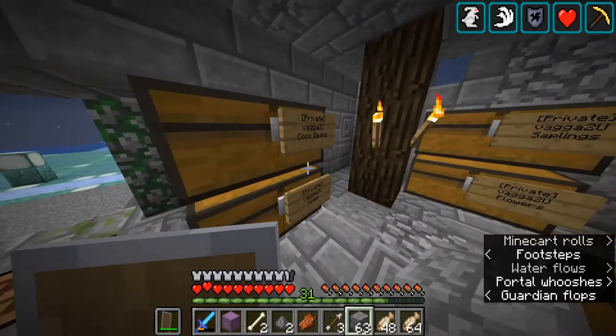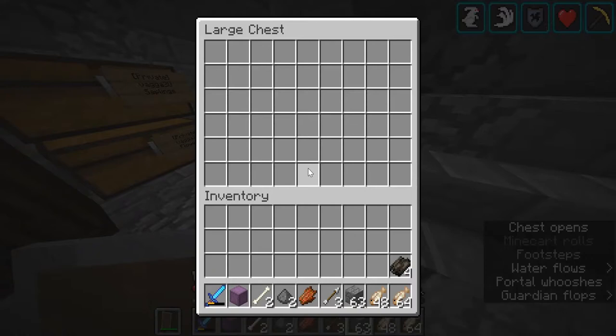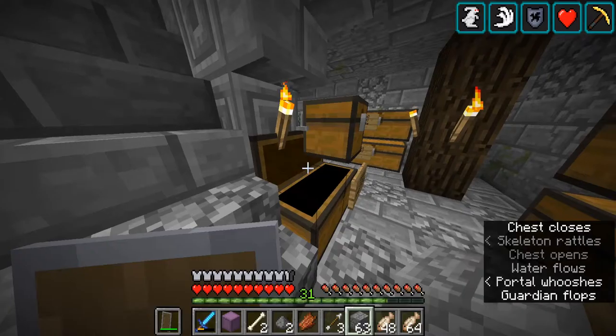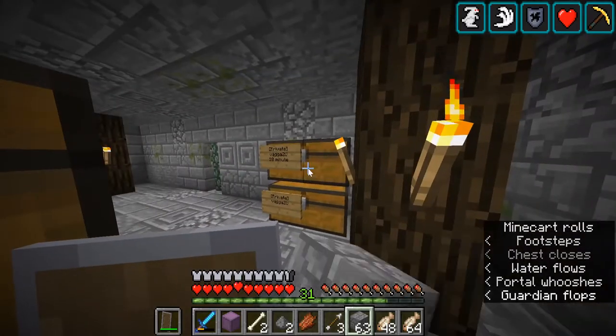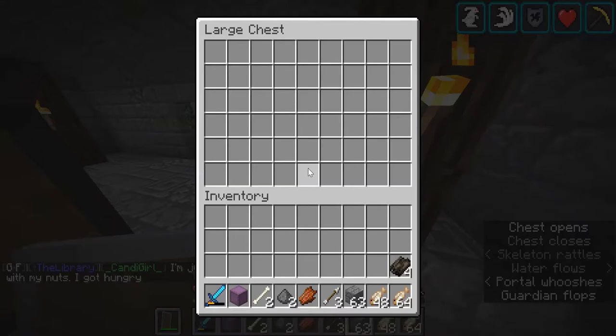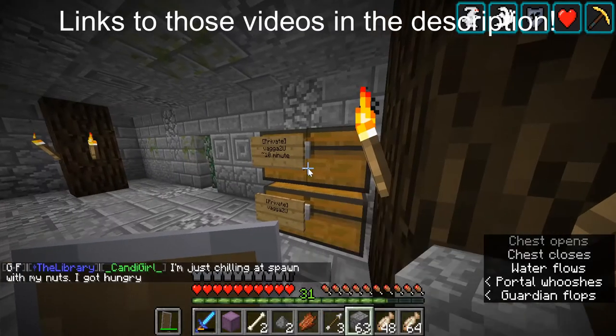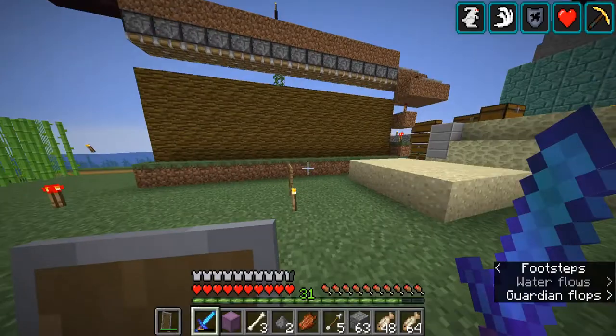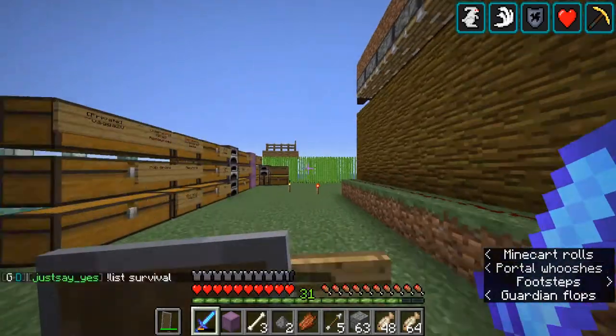And all my chests — I think I emptied most of these, but let's say fishing loot, there should be a little bit. Shulkers, plenty of empty shulkers, which is nice. And all those things from when I did 10 minutes of mining, which is a handful. We also have my old cacao bean farm, which is not that important.